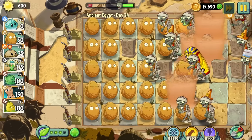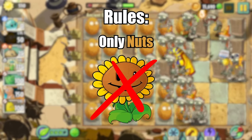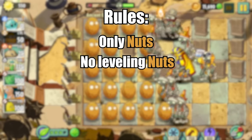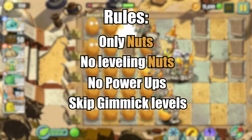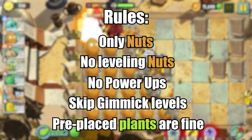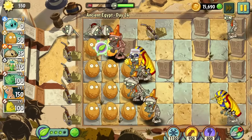Let me lay the groundwork. I can't use any plants other than nuts. That means no sun-producing plants. No levelling nuts — this wasn't a feature back in my day, and I want to pretend that EA hasn't ruined everything. No power-ups, and I'll be skipping conveyor belt levels. If a level gives me unconsensual plants, I'm not going to make a big fuss about avoiding them. The challenge starts as soon as the game gives me access to the walnut.